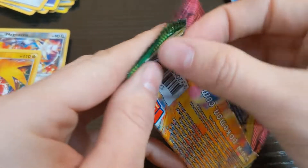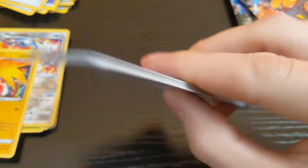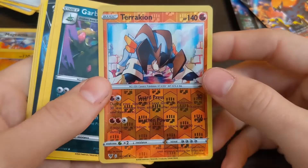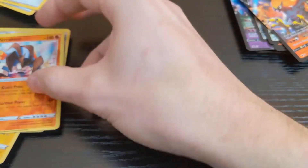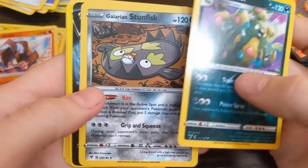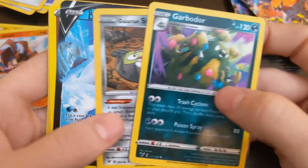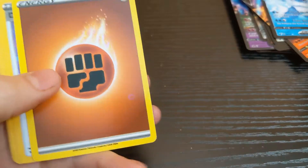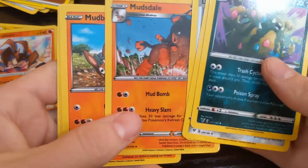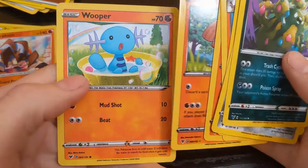All right, Terrakion. Garbodor — oh, he's a trash bag. Oh, there's a little skunk fish. Evolves from Trubbish. Oh, that's not Trubbish — there's our Frozone guy. Energy, Dronbom, Mudsdale, Mudbury. And if you lost from Mudbury — hit him with Top Whopper.